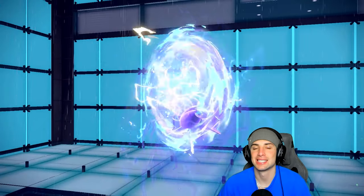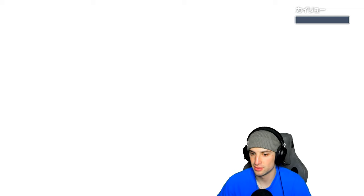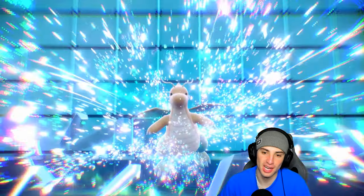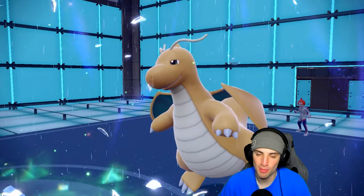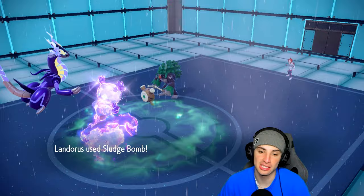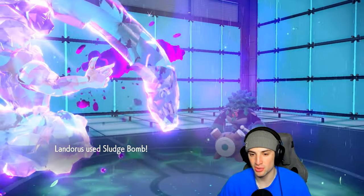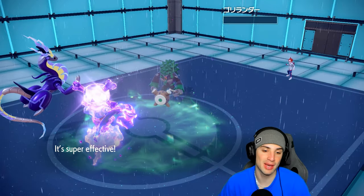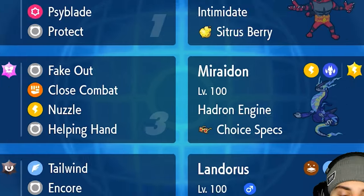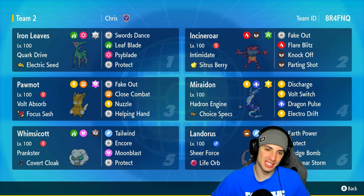Everything works out in our favor — Electro Drift finishes off Dragonite, Sludge Bomb finishes off Rillaboom, and we grab ourselves a 3-0 perfect record! This team was a lot of fun to use. Iron Leaves got some love in match three. Landorus with the Poison Tera Sludge Bomb says goodnight, and the play of the game was obviously that Earth Power read into Incineroar. We love it!